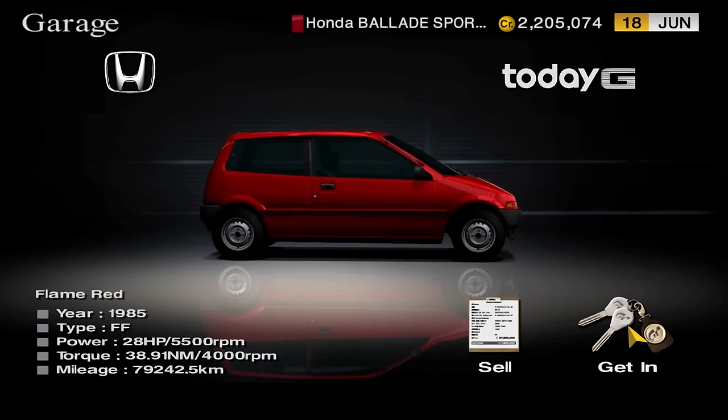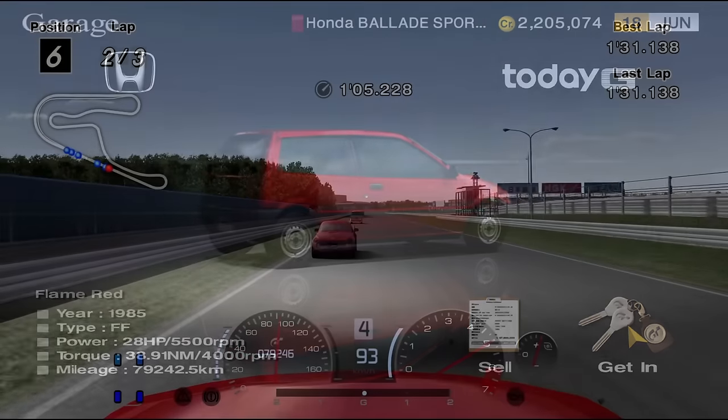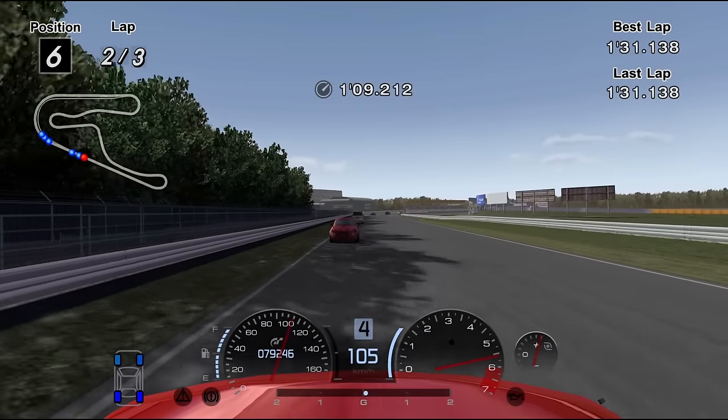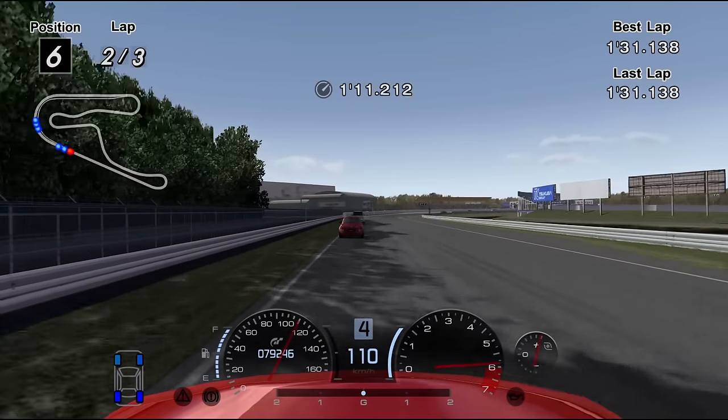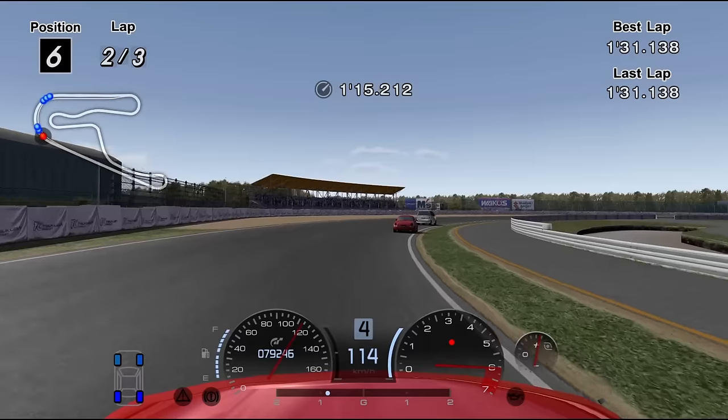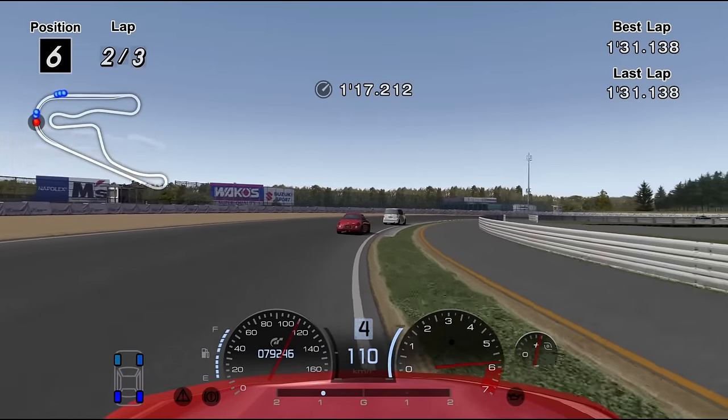Don't even bother with the Honda Today G. Even with a Stage 1 turbo it is too slow to achieve anything — it even struggles at K-Car Cup. Don't be fooled by its cute looks; it will take your money and leave you empty. Straight into the bad pile.